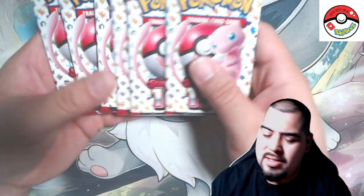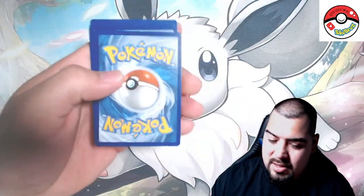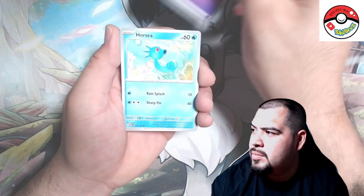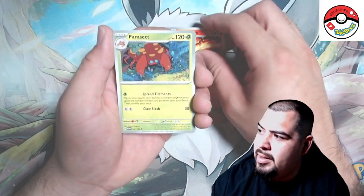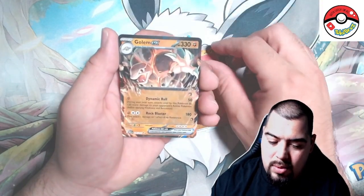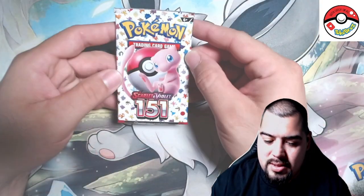Six more chances, six more opportunities to pull that Charizard — or the Mew, we'll take a Mew for sure. The mascot of the set. Here we go — basic psychic energy, and I actually need this one in the swirly form. Horsea, Abra, Diglett, Bulbasaur, Charmeleon, Parasect, Cloyster, Electabuzz, Mankey — oh I thought it was a Charizard at first but it's a Golem EX! Very nice — Golem, like Lord of the Rings.